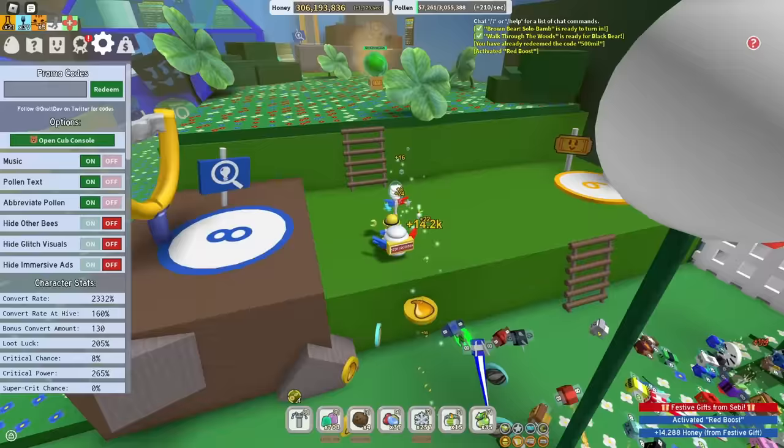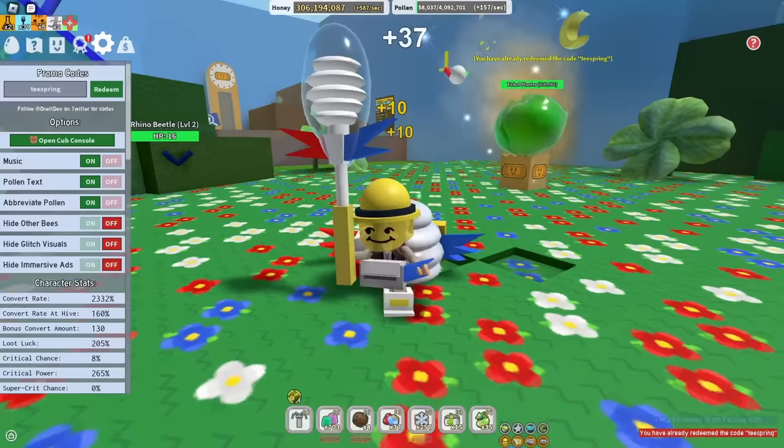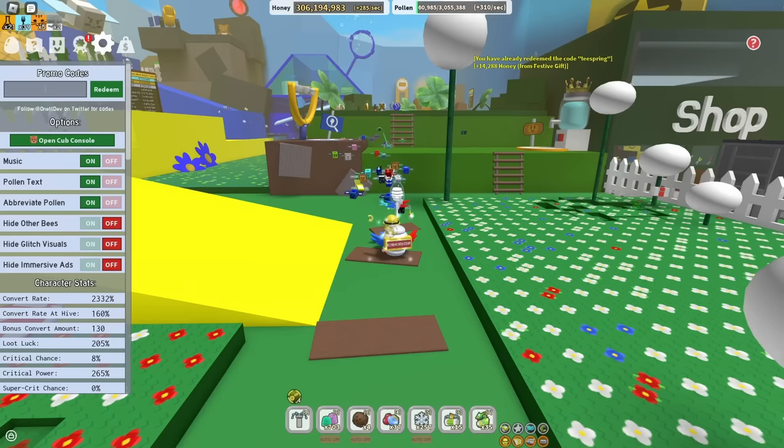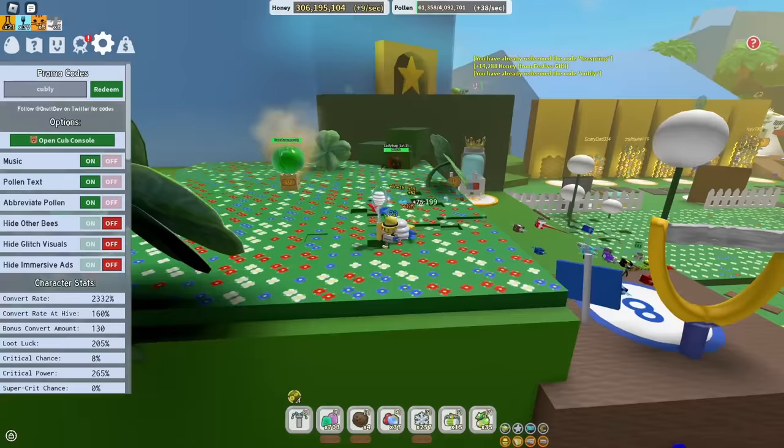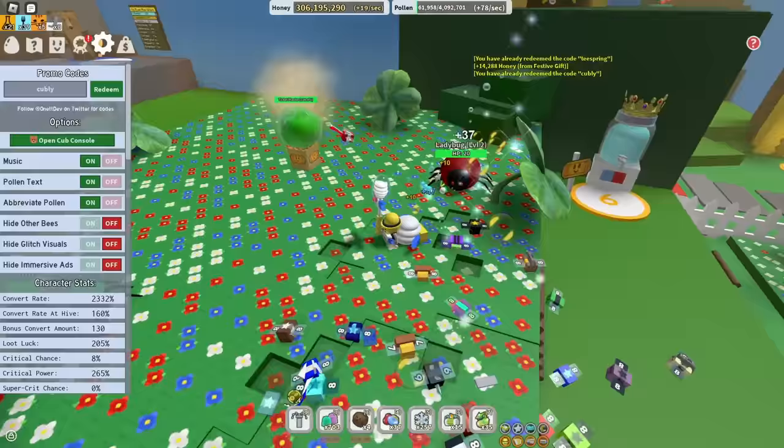After that is the code Teespring — gives you another rare Marshmallow Bee, a bamboo field boost times 3, and some bamboo field wins. Next is the code Cubly — maybe a reference to the Cub Buddies when they came out — and it gives you 10 micro converters and capacity code buffs, which are really overpowered if you're a Blue Hive.